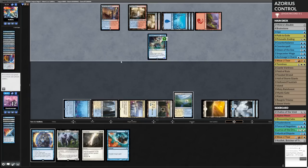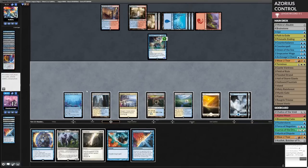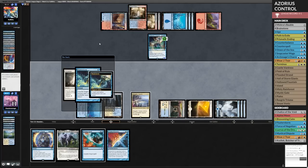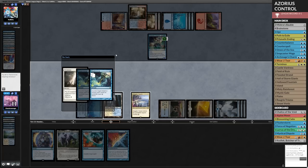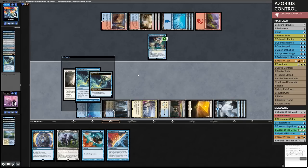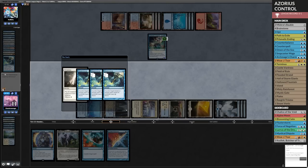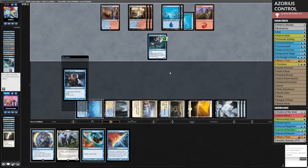Here comes Merfolk Trickster. Can I draw a land? I really do need a land here. Three — I guess I could just cast this. Cast one spell before, so I have to pay two. Let me think here. That's another Flusterstorm — that's so weird, why would you bring that in against me? I was not ready for that. I die this turn if they have the bolt. Can't pay for it — you got it. And now I'm dead because I go to three. I have to somehow kill this Merfolk Trickster. There's a lot that has to go on here for me to win.